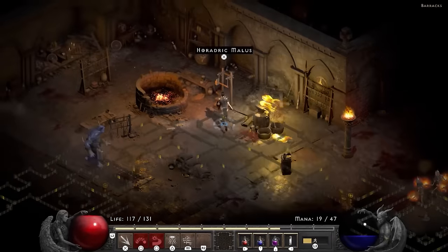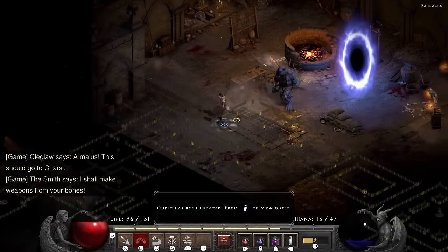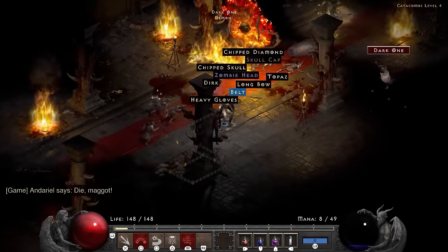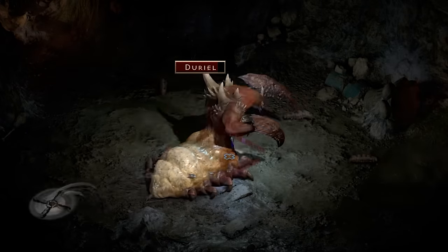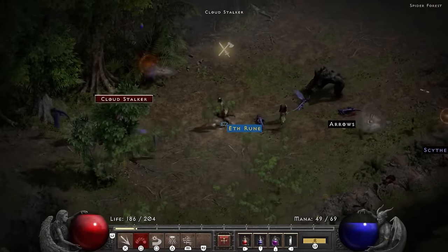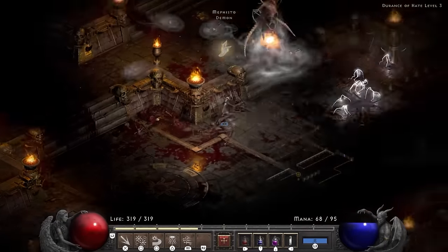I convince the Smith that I will build a house for him if I can only borrow his hammer for a bit. He agrees, but I promptly murder him anyway. Same with Andariel. The tomb gets a bit messy but we finish up Duriel, respectively clearing out Acts 1, 2, and 3.